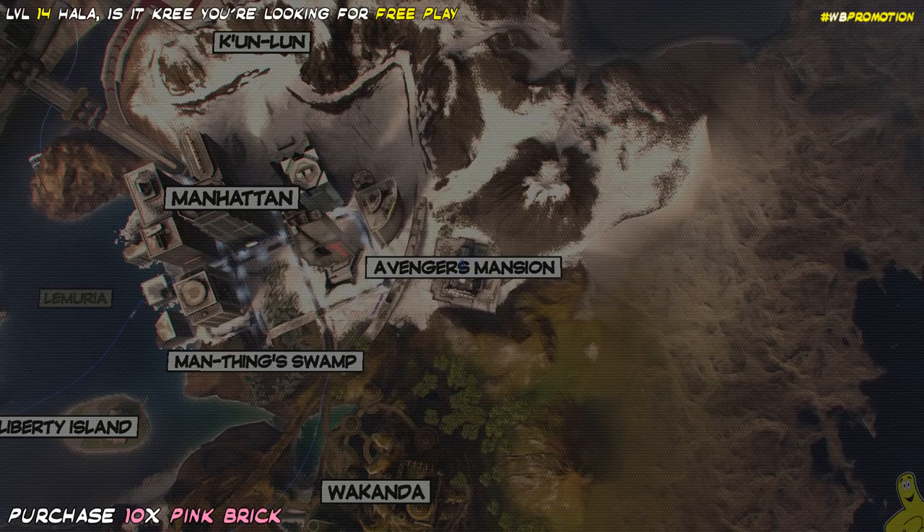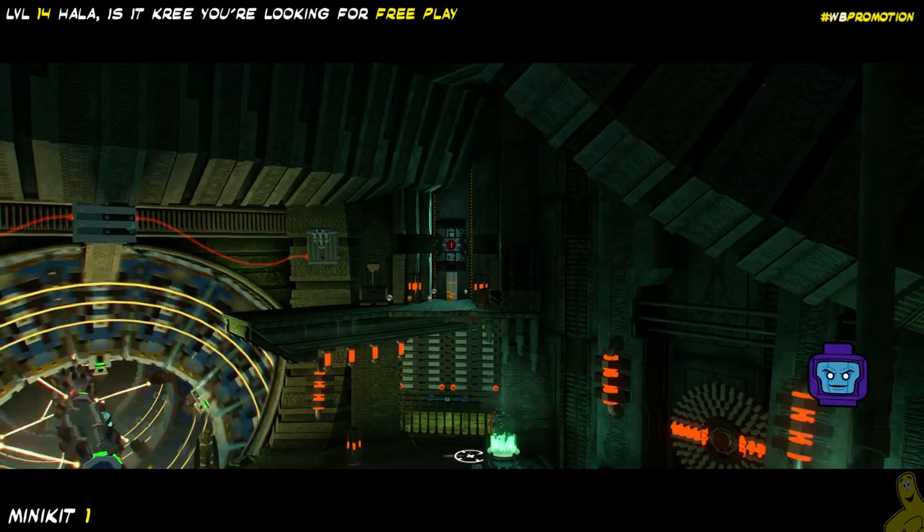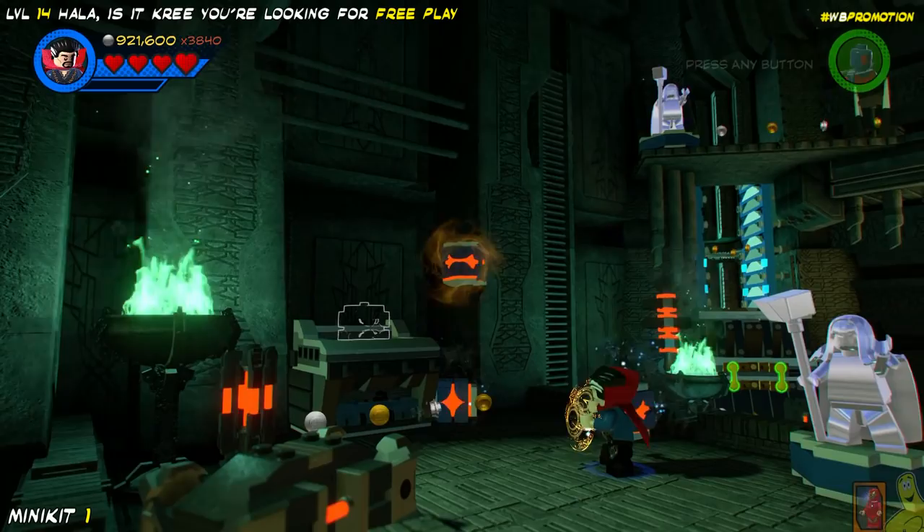We're going to go ahead and pick Doctor Strange as our main character. It should automatically pick a character that'll have the telekinetic abilities we're going to use right off the bat. If not, you're welcome to choose whichever character you want — as it is free play, you do have access to any character you have collected thus far. Here we go, we're getting control of our characters and we've got all sorts of sparkly bits, including the true believer for having such a high stud multiplier on already.